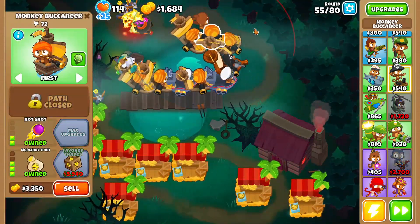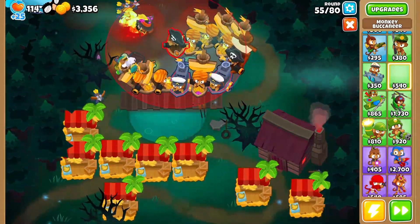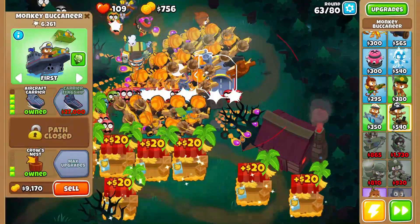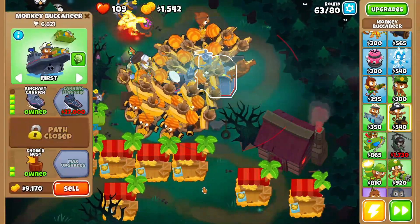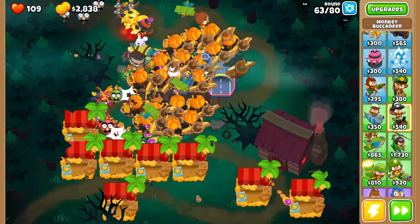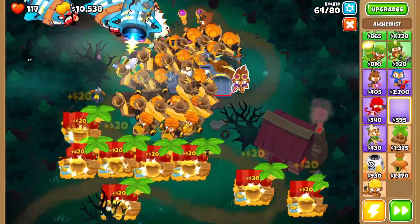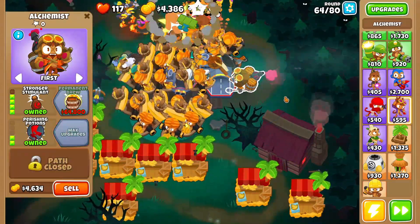I'll see you guys around round 80. We are starting to leak on round 63, which makes sense — it's one of the stronger rounds. We're gonna start getting our aircraft carrier and he's gonna help us out tremendously. We'll grab an Elk right here and go five-two-zero on him eventually.